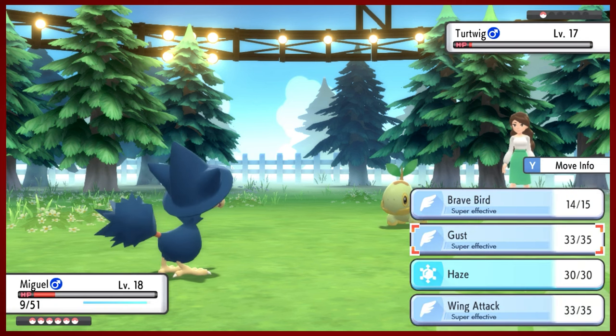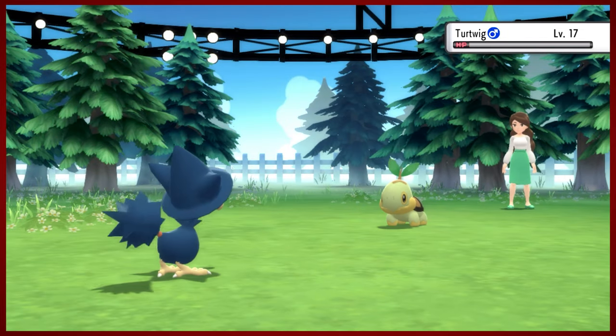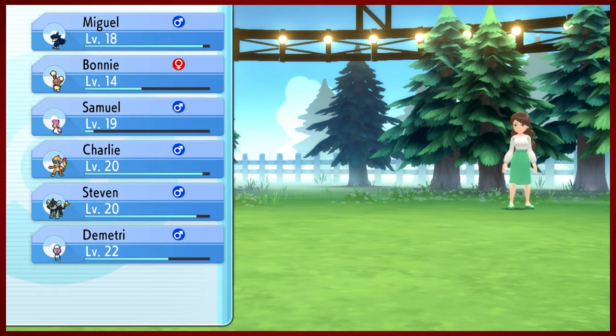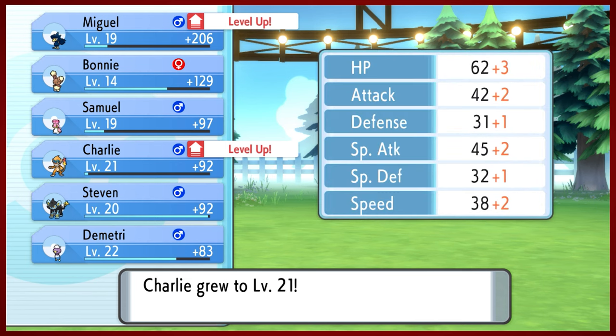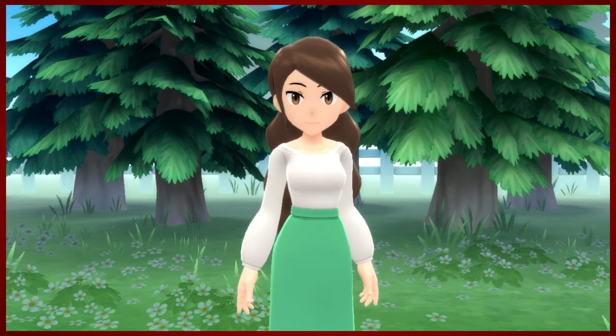Hang in there, Miguel. He's not doing so sharp here. Turtwig is very tanky for a grass type. If you pick Turtwig, you're probably doing pretty okay in your game, especially since your first gym was against Roark.